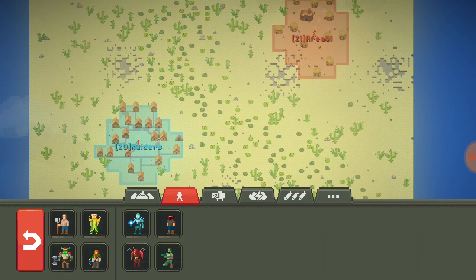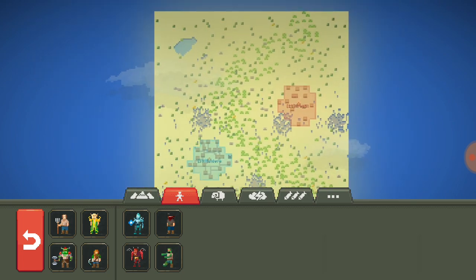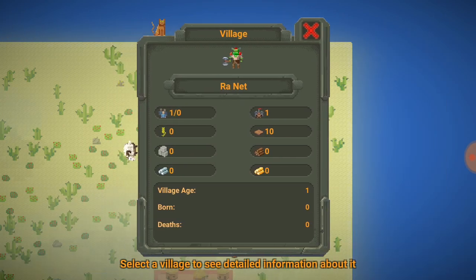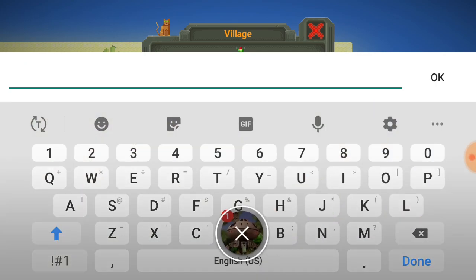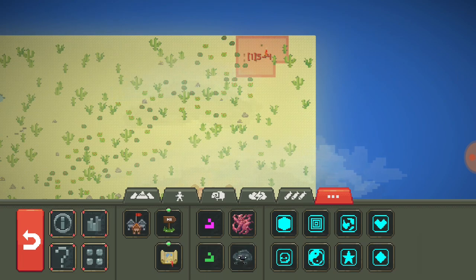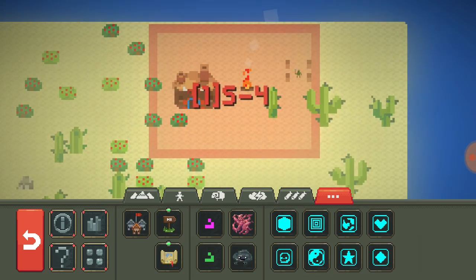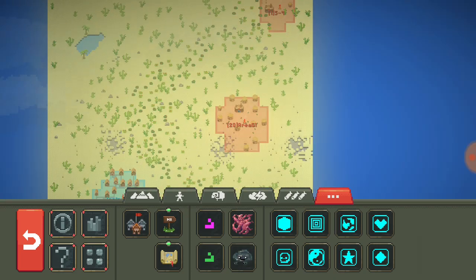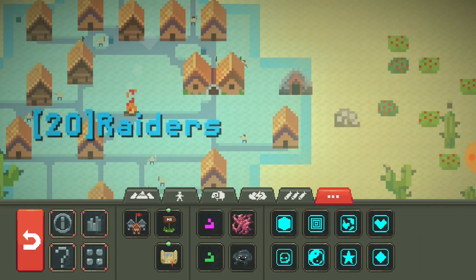I'll zoom in a little bit so we can see the actual good view - this is their satellite view. Looks like they got this new area over here which I'm going to name S4, which is one of the places they have - quote unquote - the hidden camouflaged hangar on the side of the mountain, only kilometers away where they supposedly have the UFOs. Technically this can be the Groom Lake right here. Here's their Raiders camp - so far they already got a mine going on.